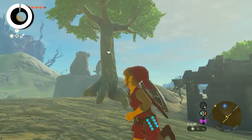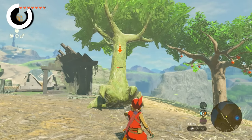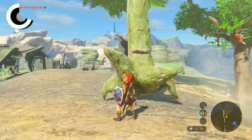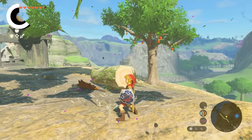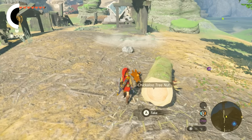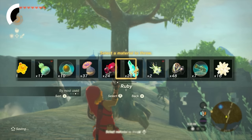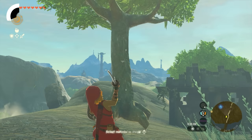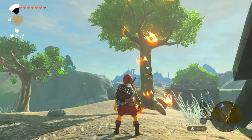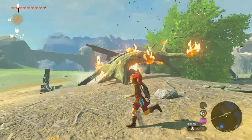Evermeans are tree creatures that come to life when you are nearby. They have a single attack where they bend backward before slamming the ground in front of them. The ones not bearing fruit or honey are notable because they can drop monster extract when they fall. Evermeans are extremely weak to axes and more generally all sharp-edged weapons — one or two strikes is usually all it takes to knock them down. They are also very vulnerable to fire; any flame-infused weapon or arrow will deal damage over time, leaving them unable to attack for as long as they are ablaze.